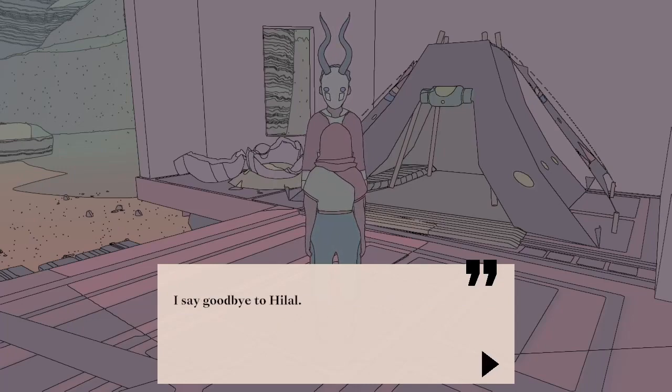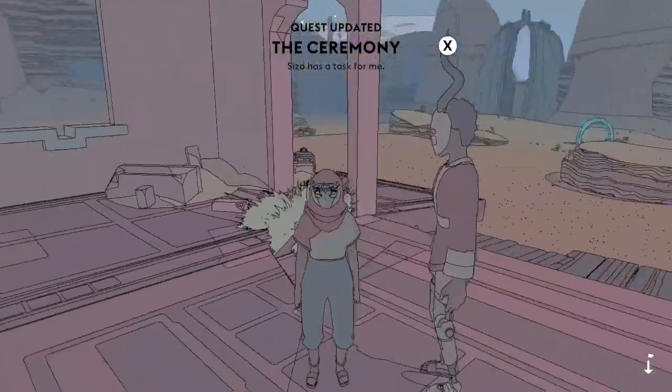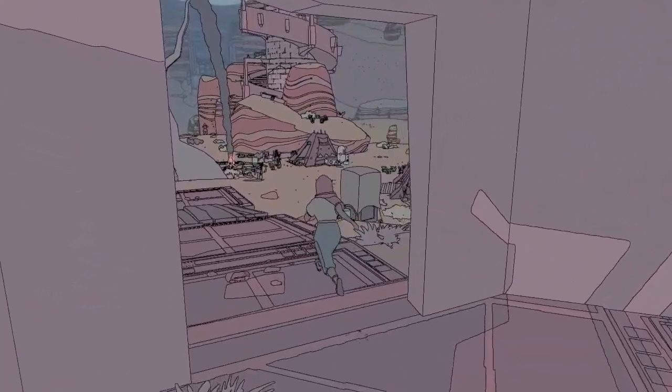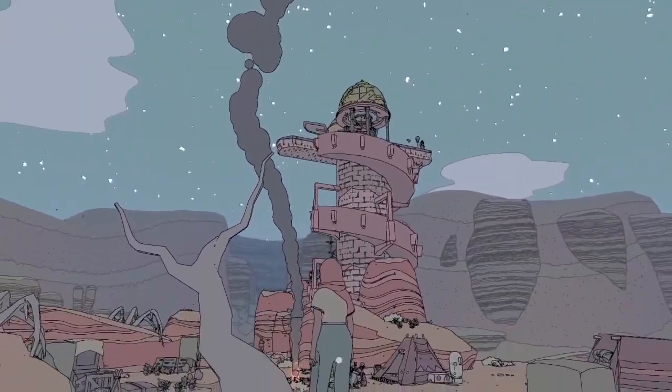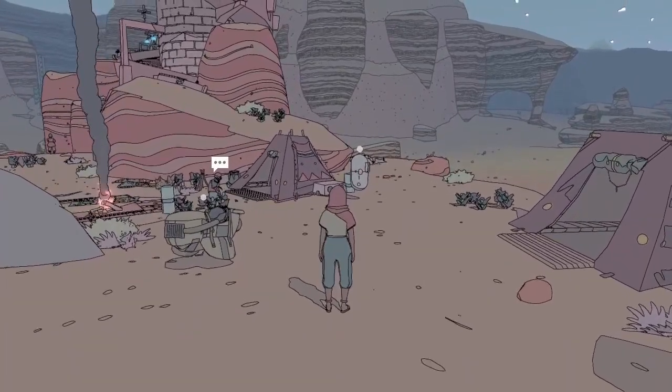I say goodbye to Hilal. Before I go, Hilal gestures towards the tower — it seems Saizo wishes to see me before I leave the clan. What have we got in the quest now? Just the ceremony — we've completed both those tasks. I'm going to end this episode here. In the next episode we'll climb back up to the top of that tower and talk to Saizo. Hope you join me for the next episode of Sable — that's the name of the game. Bye bye.